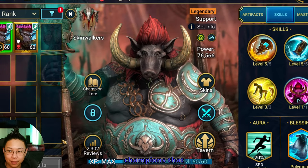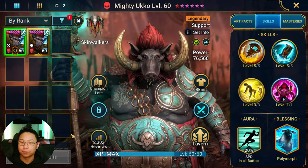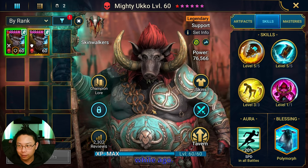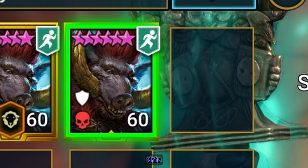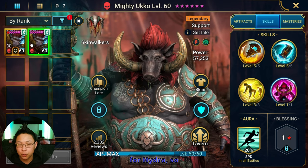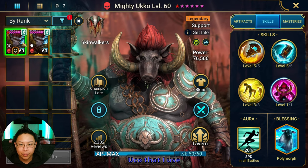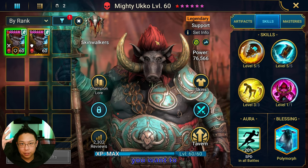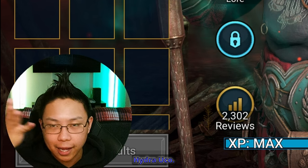Today we're going to be going over Mighty Ukko, one of my champions that I actually have two of and really enjoy using. I did the fusion and then summoned Ukko from a shard a while ago, and I do use both of them. For a while I was using this particular Ukko for Hydra, so I have them built a little differently than the one I use more nowadays. We're going to go over the skills and my builds for PvP Ukko versus a PvE/Hydra Ukko.